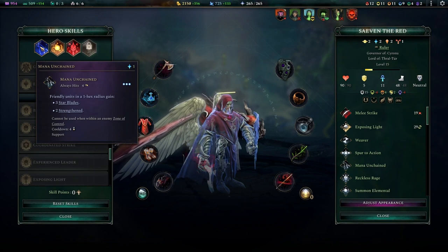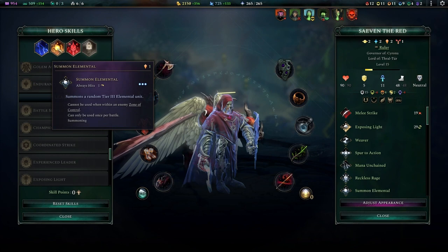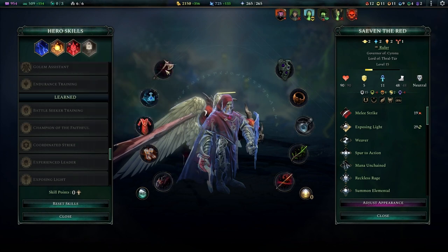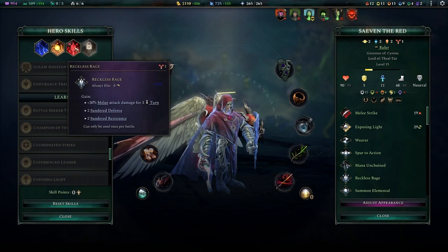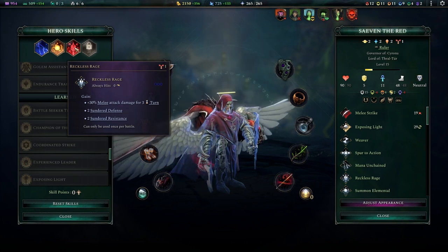We talked earlier about signature abilities — you need one Materium affinity pip for your tier four tome. I also forgot to mention you'll need one Chaos affinity pip to get your tier five Tome of the Chaos Lord, unless you switch the order of the last two tomes and go Tome of Chaos Channeling into Tome of the Chaos Lord instead. That's something you can easily do.